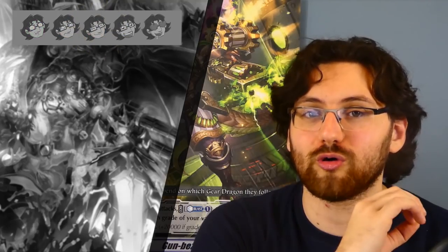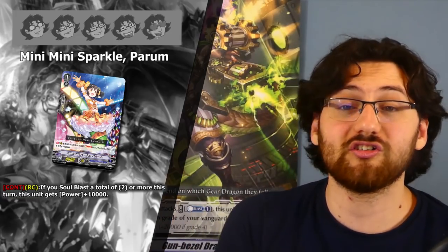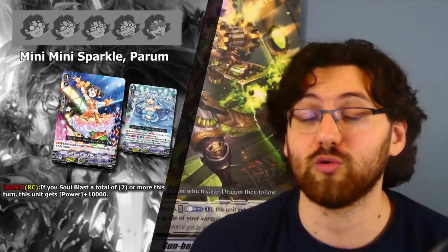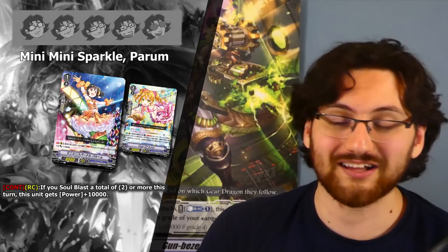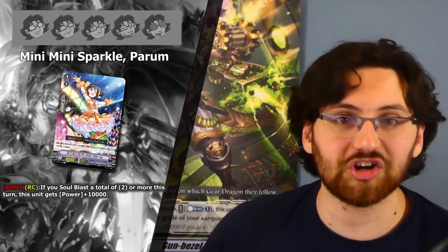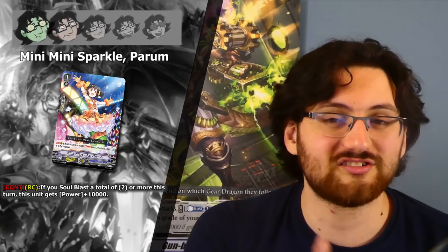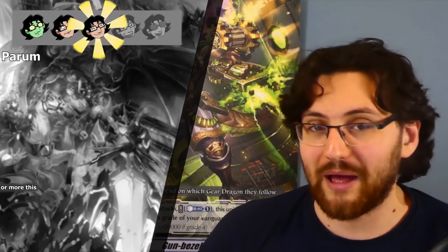Another support card that works for soulblasting decks is Mini Mini Sparkle Parum. Continuous on Rearguard Circle: if you Soulblast a total of 2 or more cards this turn, this unit gets +10k. For Coral this is excellent since you're soulblasting a lot. But it can be used in many other decks — Karo uses 2 soul, so combine this with Karo and you get a free +10k on board. Three stars — nice splashable card for decks that use the soul in some capacity.